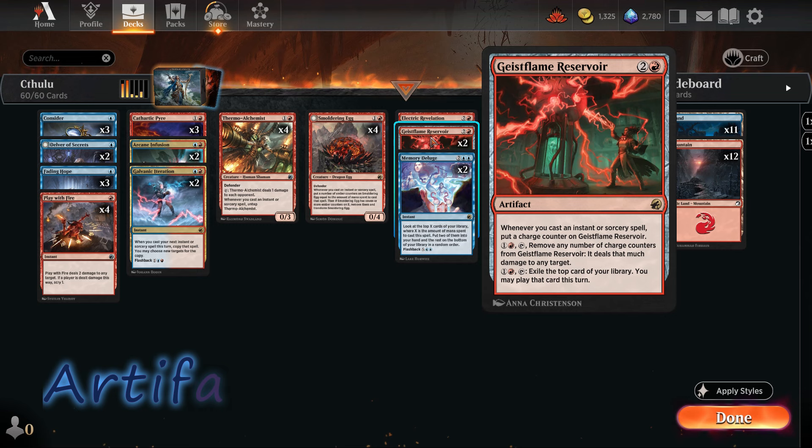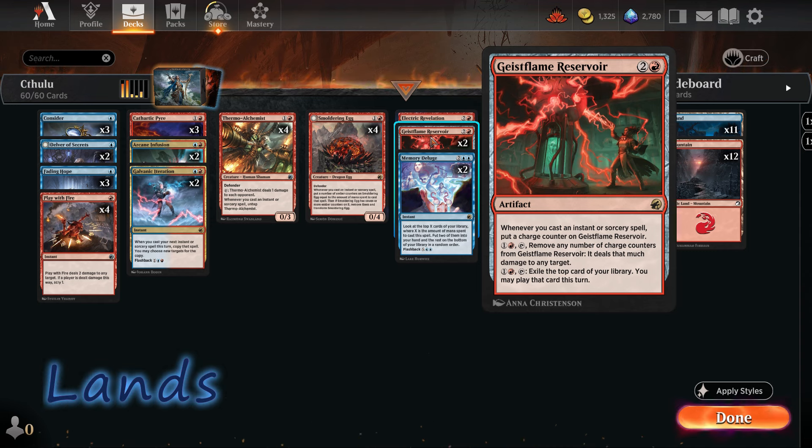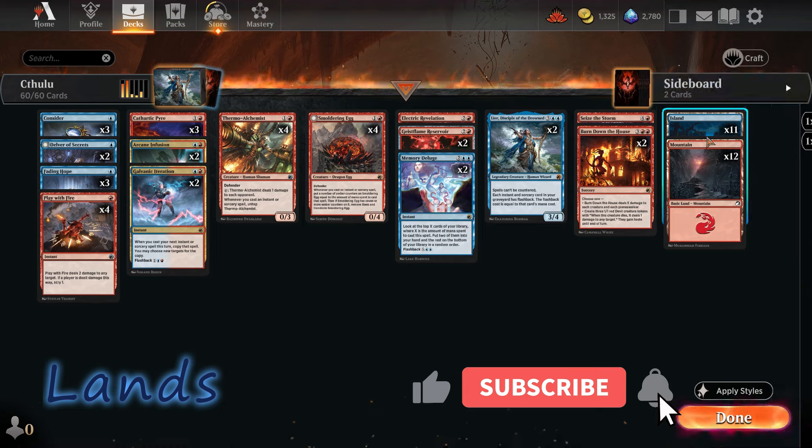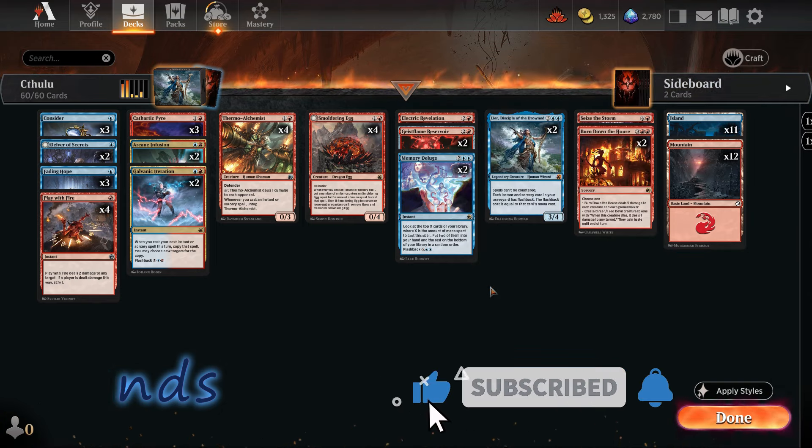Last but not least, we have one artifact: Geistflame Reservoir. It can be a game changer. It gets a charge counter whenever we cast an instant or sorcery spell, and we can tap it, pay two mana, and deal damage by removing the charge counters. I also really like the second ability — for the same cost, we can exile the top card of our deck and cast it this turn. For lands, we have 23 total: 11 islands and 12 mountains. Let's play some games!